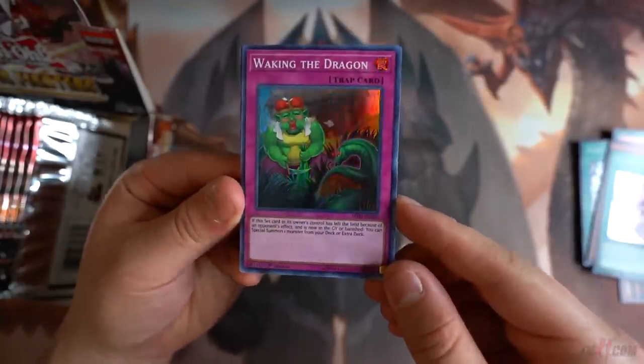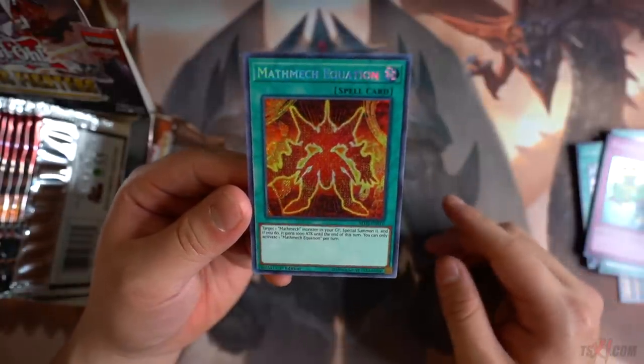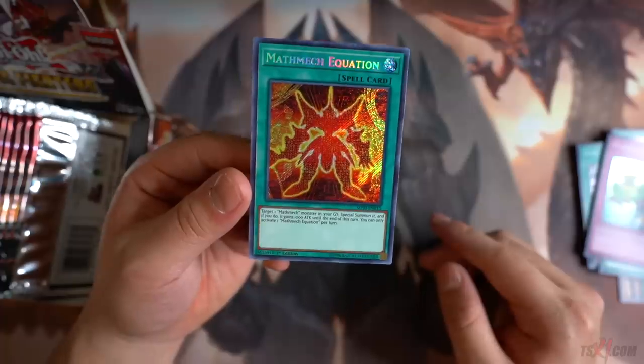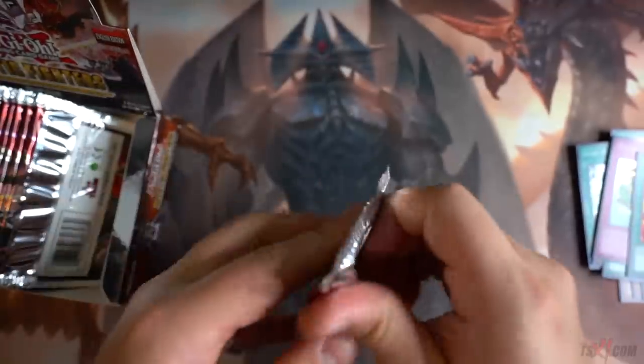Awakening the Dragon — Super Rare, beautiful. And Mathmech Equation right here: target one Mathmech Monster in your graveyard, special summon it, and if you do it gains 1,000 attack until the end of this turn. This card is essentially the Monster Reborn for Mathmechs, which is absolutely incredible.